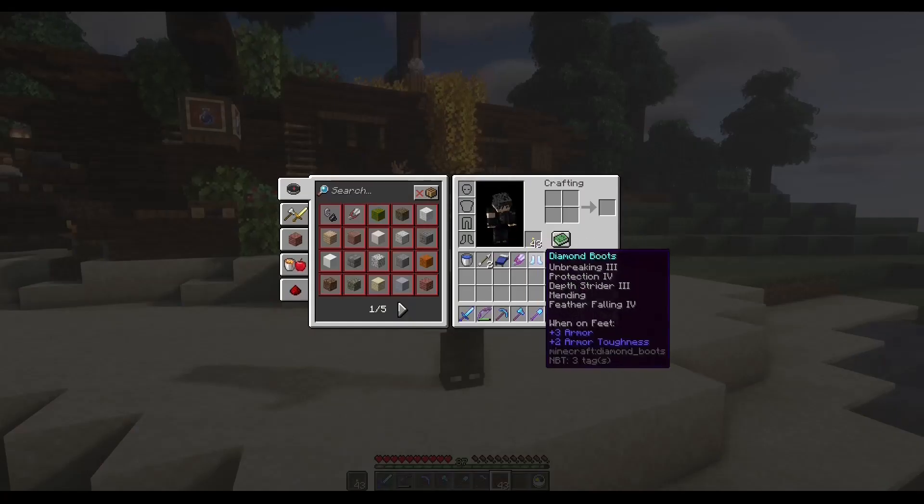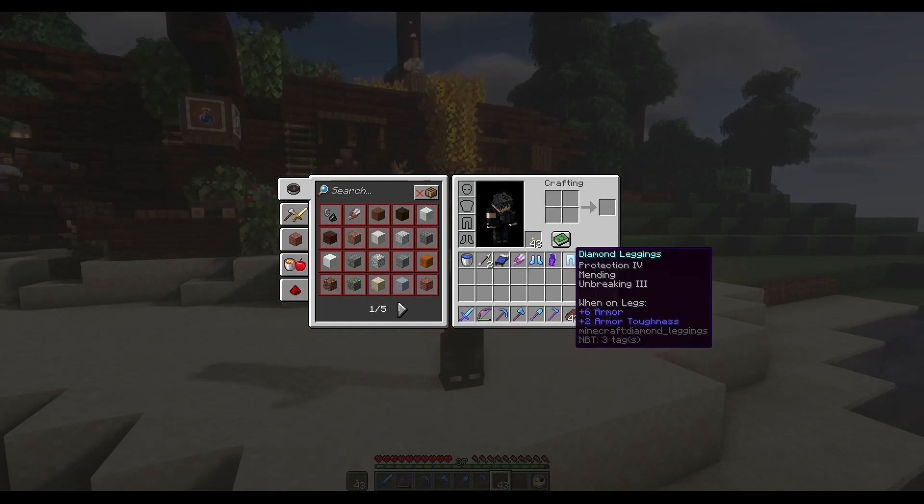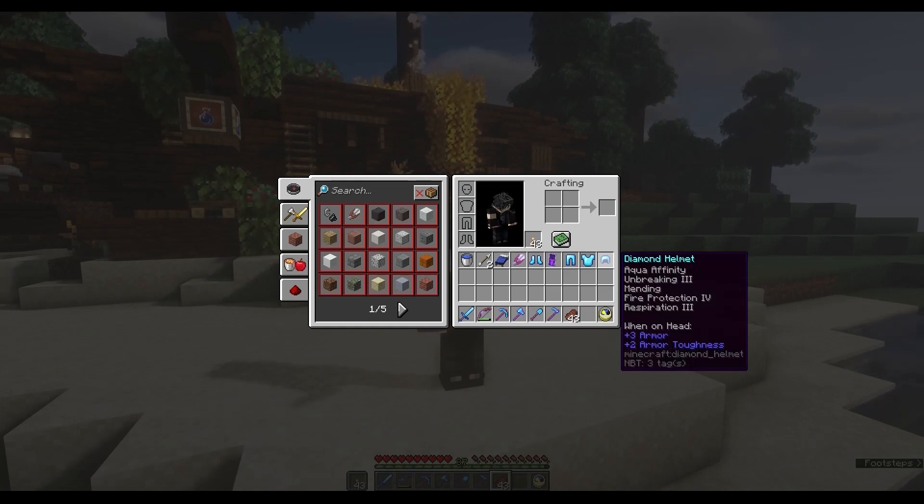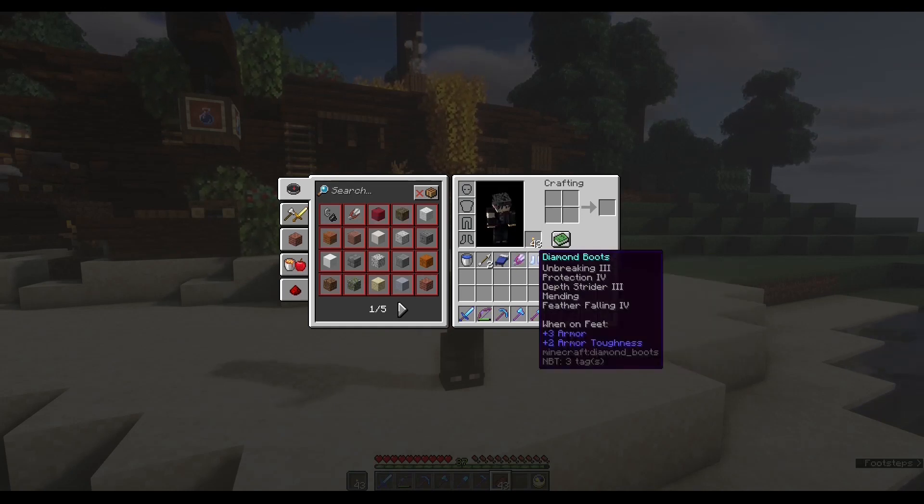I have already enchanted my diamond armor that we made in the last episode and I have got all the necessary enchants that I need — well, almost all. On the boots I have Unbreaking 3, Protection 4, Depth Strider 3, Mending, and Feather Falling. I could probably get Soul Speed later on, but for now this is awesome.